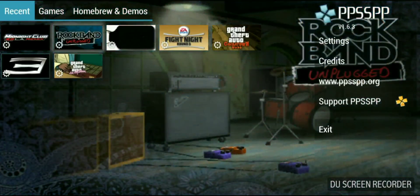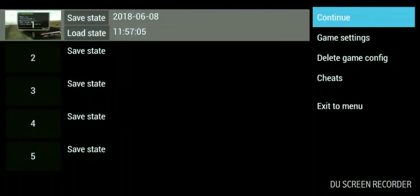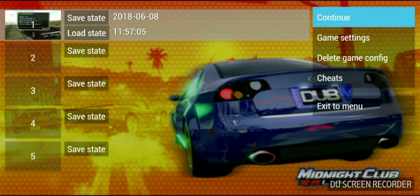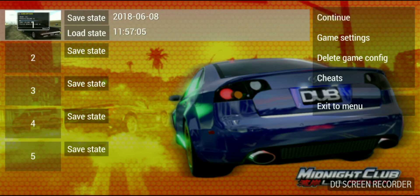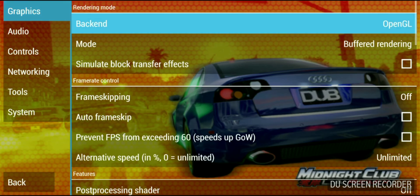The first thing you want to do on PPSSPP is create a game config for every game, because every game requires different settings. Open up your game, hit the back button, and go straight into game settings once you've created the game config. Most of my settings are stock. The only things I really change are enabling the FPS counter and altering the clock speed — I never keep it on auto.